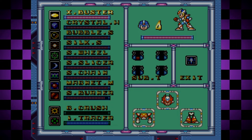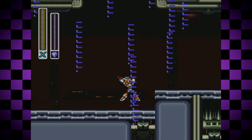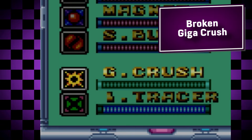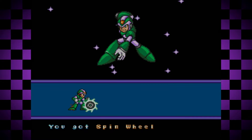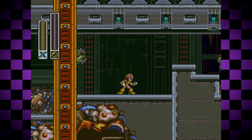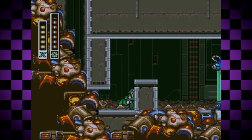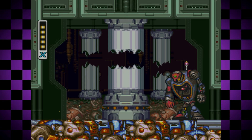Like this one, where pausing while using a special explosive move will break the graphics. The explosive move is known as Giga Crush. You can obtain it by first defeating Wheel Gator to acquire his Spin Wheel, then head to Morph Moth's stage. Fairly early on, you can use the Spin Wheel on this part of the floor, where you'll find a secret pathway to a Doctor Light Capsule. Once you collect this move, whenever you're shot by projectiles, your Giga Crush meter will fill up.